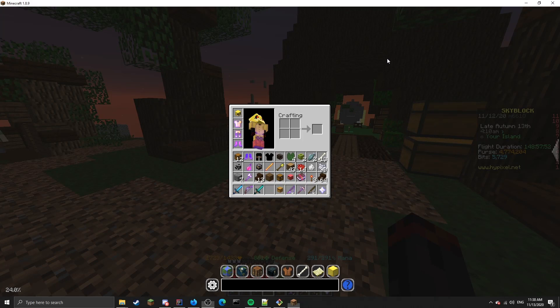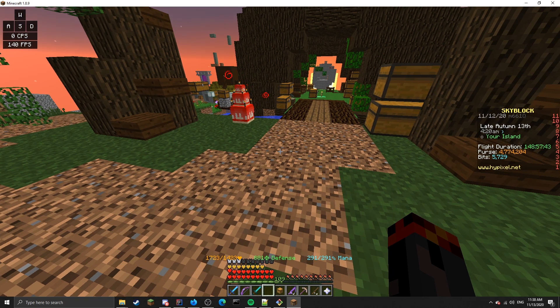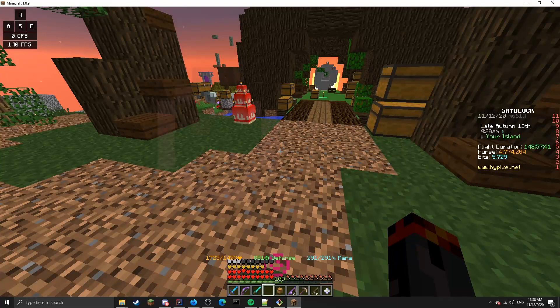Hello everybody, welcome to this release video for Better Scale GUI. Better Scale GUI is a Forge mod for Minecraft 1.8.9 which allows you to set custom scales for inventories.